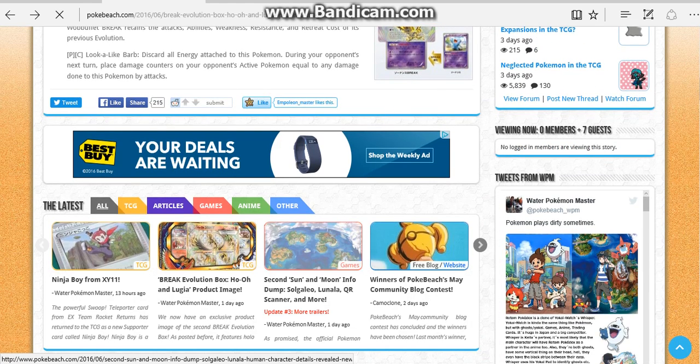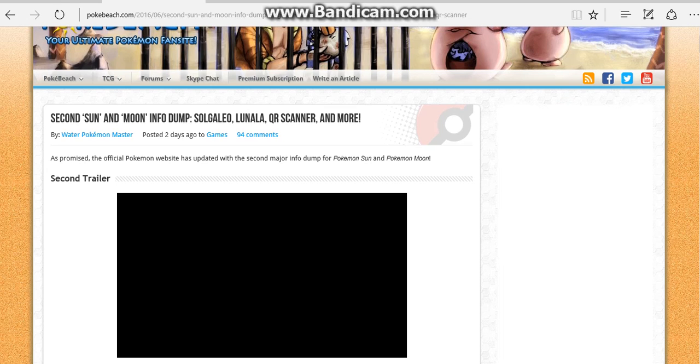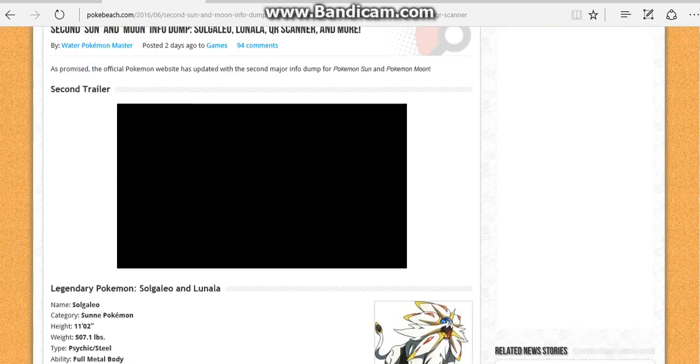Also, there's new Sun and Moon news: we now know that there's more than one island in Pokemon Sun and Moon. Also, Solgaleo and Lunala are their official names. There's also a new QR scanner.